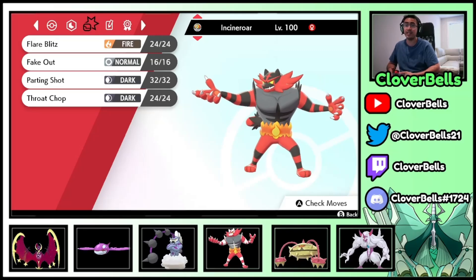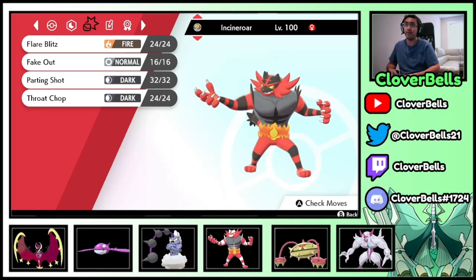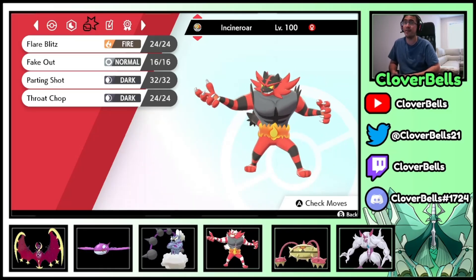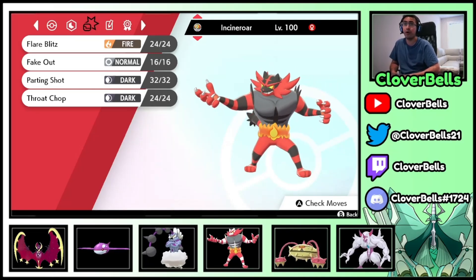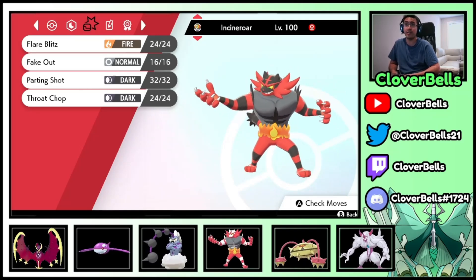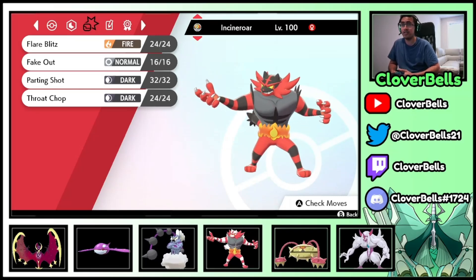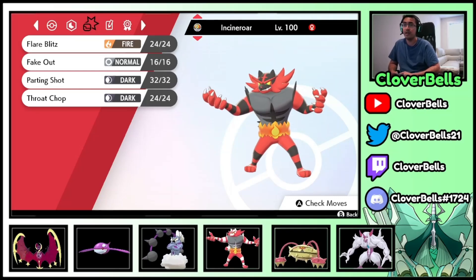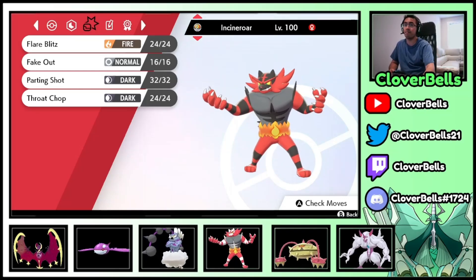Last but not least you've got to have Incineroar on this kind of team. Intimidate and Fake Out pressure along with Parting Shot next to Lunala is very very good — you're able to help set up Trick Room, and then the following turn Parting Shot into either Kyogre or Ferrothorn, and that's where the fun begins. That's the team. We're getting close to the end of Series 12, squeezing in Series 13 content along with our Series 12 teams — but more on that later. Let's go straight into the ranked battles.